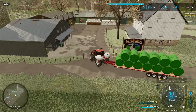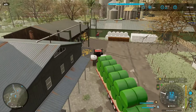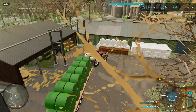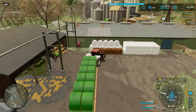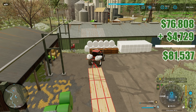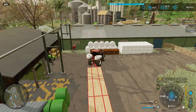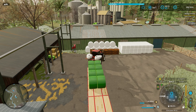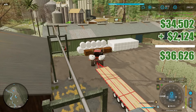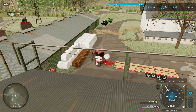So we'll take a load over to Ravenwood Farm, a load over to the animal dealer, and then the rest to the biogas plant. Pulling in now and I'm pretty glad I took the tractor instead of the truck — this is a very bumpy area and the truck would have got stuck. I believe I just sell it right here. That little bit that sold there was $76,808 plus a $4,729 environmental score. I'll just load it back up and unload it again — that right there was $34,502 plus a $2,124 environmental score. That is great.